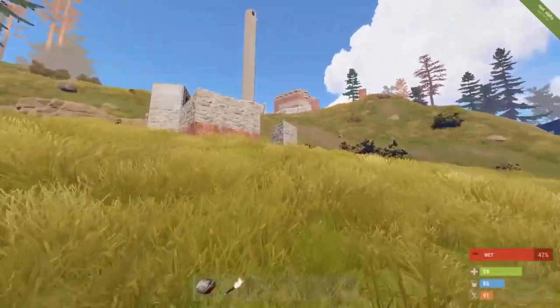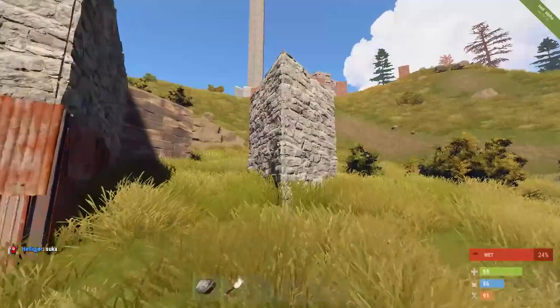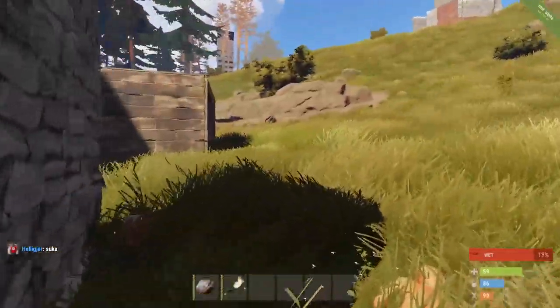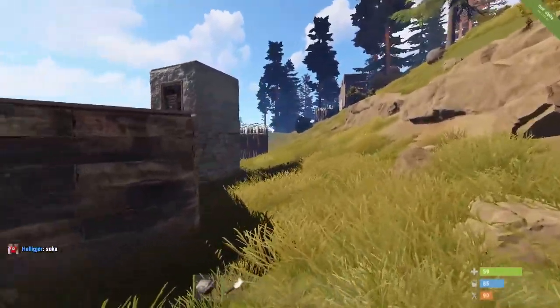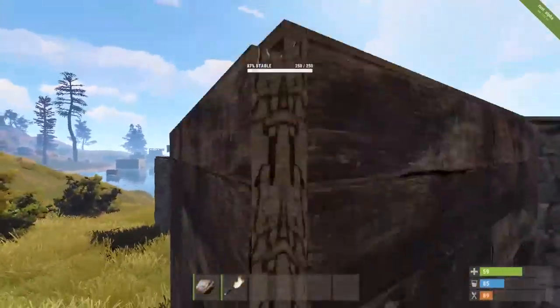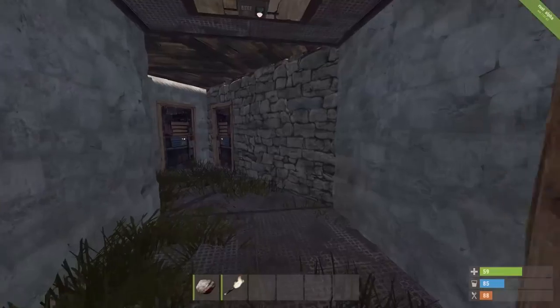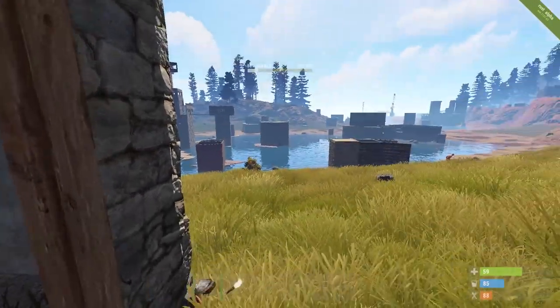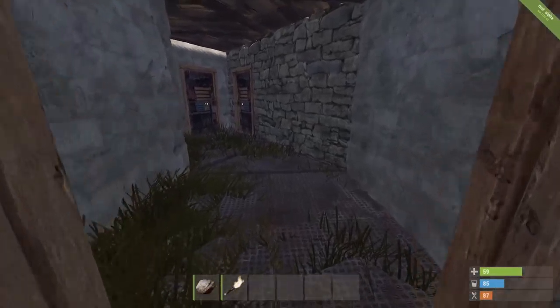They've left my base but they've put a tool cupboard down here, so that's going to take 10 satchels to get through and there's no other way of me getting out of my base. Wait - I can get out of my base because they blew this section, but I can't put a door in here.